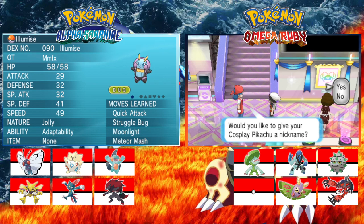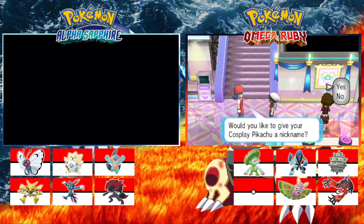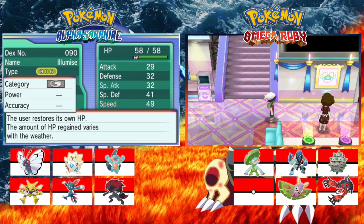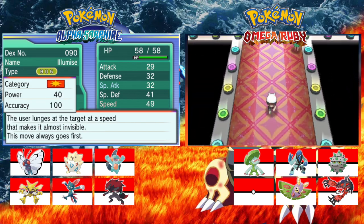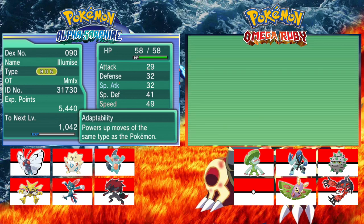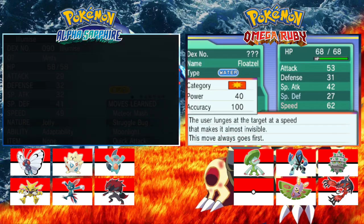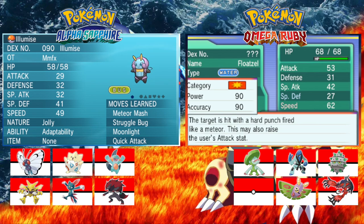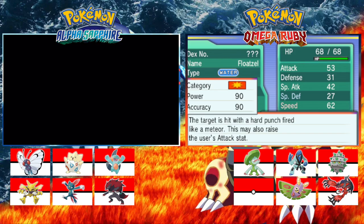It's randomized — what did you get? Are you happy with yours? No, but it's randomized so we can't change it. What did you get? I got a Floatzel! Weasel's evolution — I'm happy with that. What did you get? I got an Illumise. Good luck. Meteor Match — yours has got it too, because it's the cosplay Pikachu. Yeah, mine has Meteor Match as well.